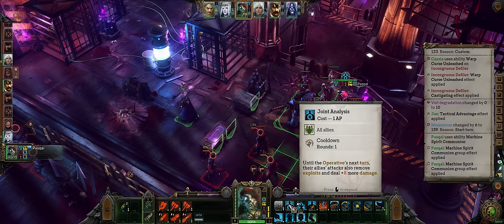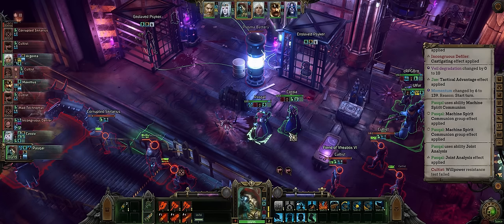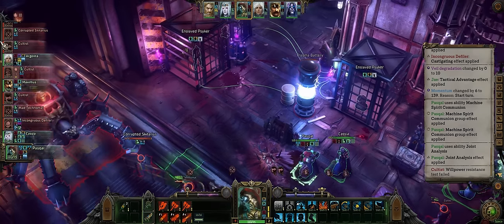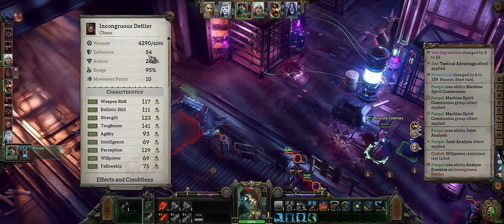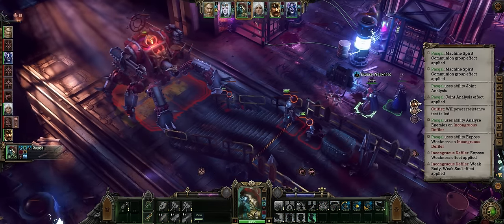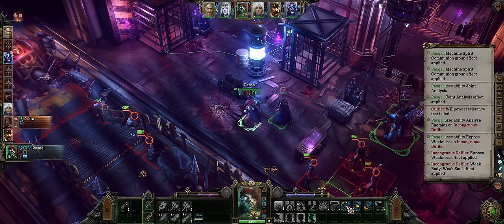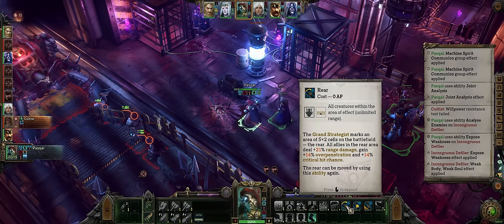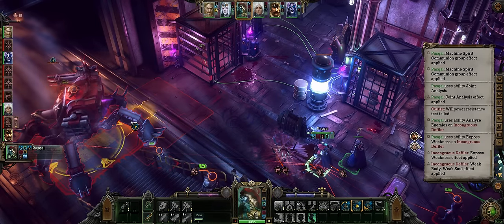Don't forget Joint Analysis for even more extra flat damage. And while the rest is on a case-by-case basis — such as Analyze enemies followed by Expose Weakness because this boss has extreme defenses — if you went with my Pasco build you also have the Strategy Zone buffs, including Rear for more damage or Frontline, dropped on top of the enemy.